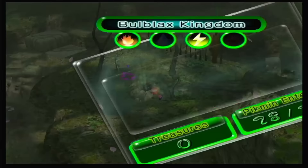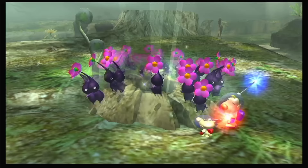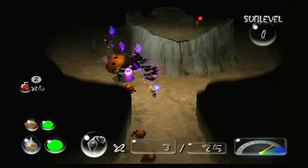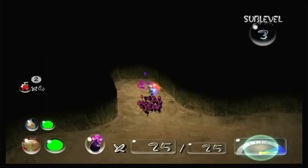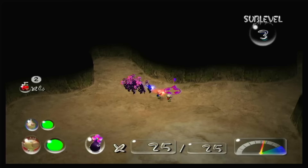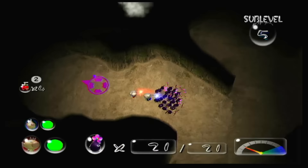Including the mum glitch that got me access to the Snagret Hole, and the pathing that allowed me to skip the electrical fence blocking the Bulblax Kingdom dungeon as well. If you haven't seen Press A's channel yet, go give it a look — they do all sorts of wacky challenge runs over there. The Bulblax Kingdom is exactly what you'd expect it to be, with hyper-aggressive enemies, annoying traps that make collecting all the treasures a practice in patience, and the omnipresent buried treasures that seem to haunt every cave dive I do these days.